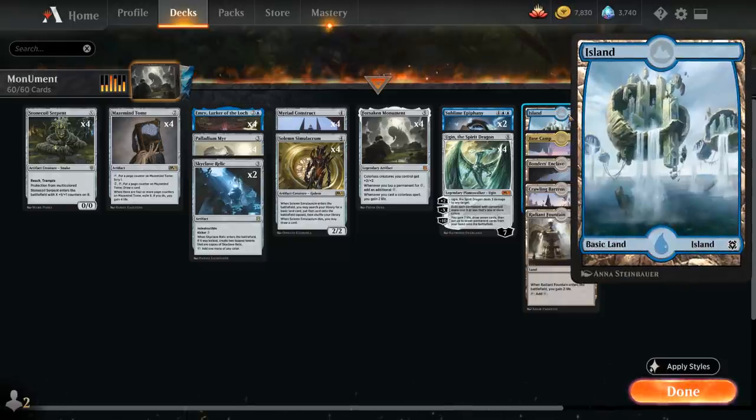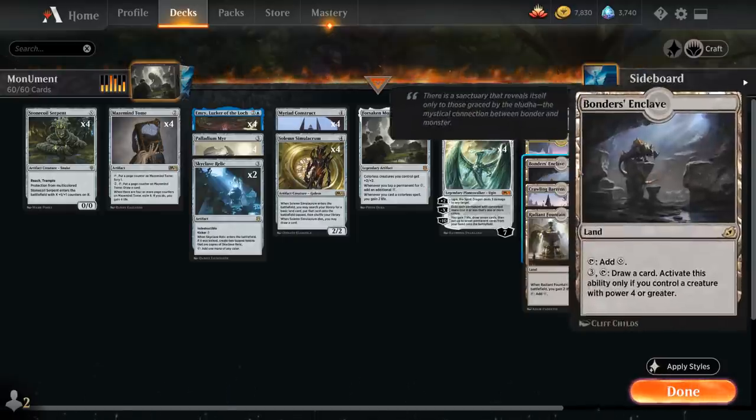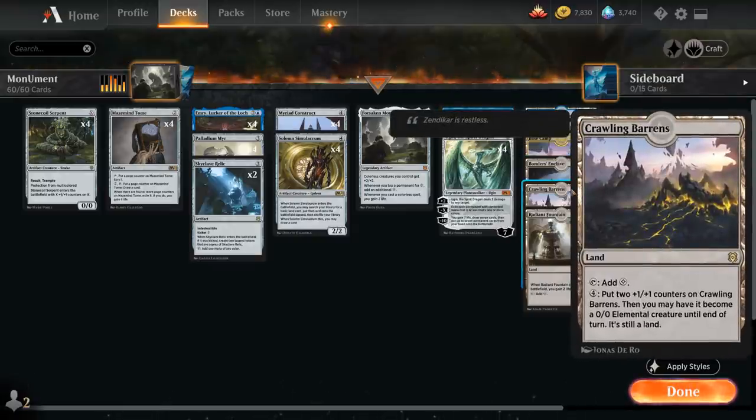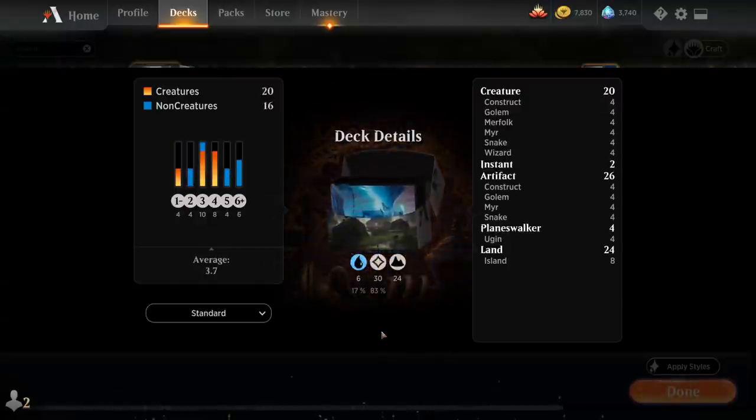The mana base has only eight islands — we really want to minimize non-colorless lands. Then four copies of Base Camp; it comes into play tapped but we don't have much going on turn one anyway. Four copies of Bonder's Enclave, which is a great card draw engine especially with additional mana from Forsaken Monument — it lets us draw a card if we have a creature with power four or greater, which is easy when Monument gives our creatures plus two plus two. Crawling Barrens has been amazing: it's a land and for four mana we can put two plus one plus one counters on it and eventually turn it into a huge creature. Finally, four copies of Radiant Fountain which gains two life when it enters — very useful against opposing aggro decks. Let's jump into some games.